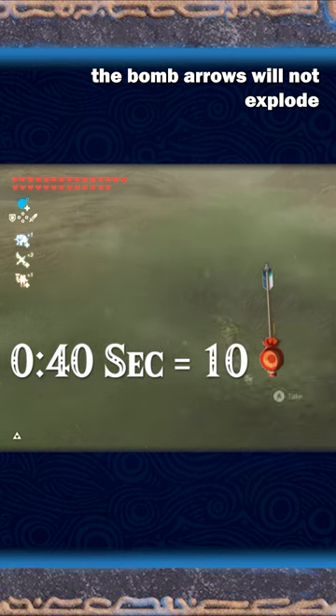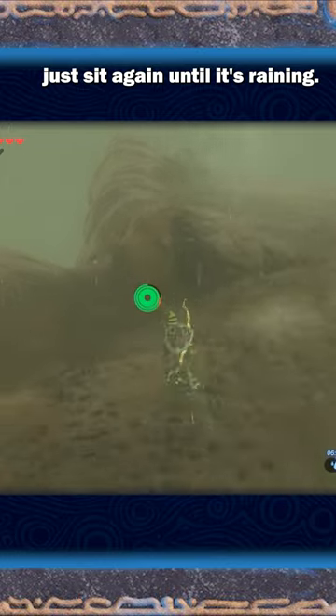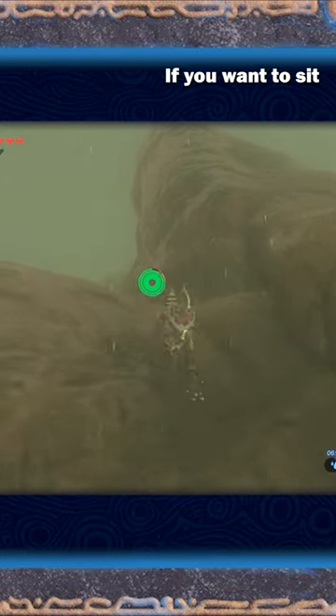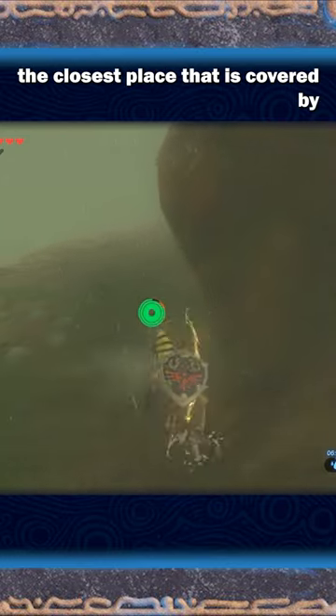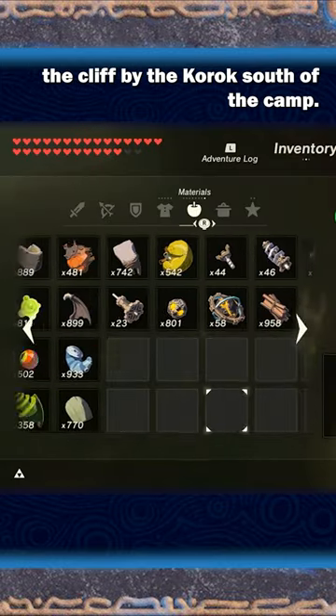You basically run around during the rain while they miss you with bomb arrows. Because it's raining, the bomb arrows will not explode, so you can pick them up. If the arrows stop spawning or it stops raining, just sit again until it's raining. The closest covered spot is against the wall under the cliff by the Korok south of the camp.